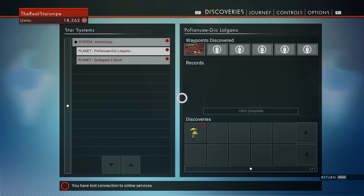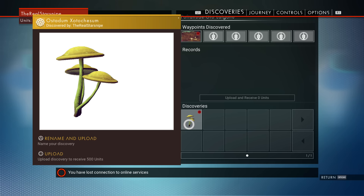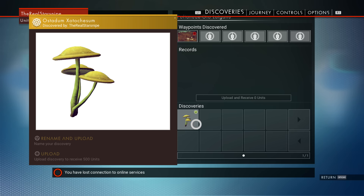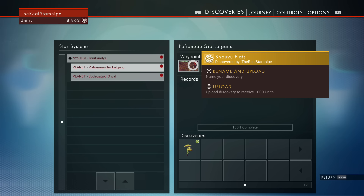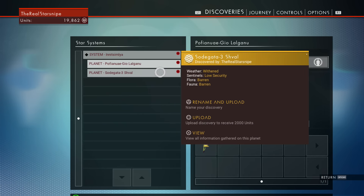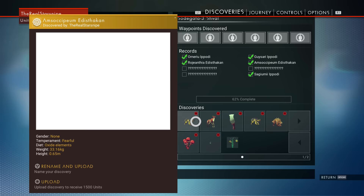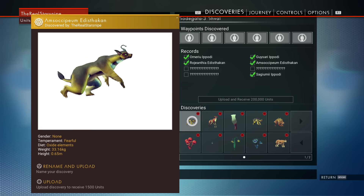Hello guys and welcome back to No Man's Sky episode 4. Today we return. I think we've discovered literally the only thing that exists on this planet. Oh, we can upload a discovery to receive units? I had no clue that was a thing and I am a very very happy man. You can upload your discoveries and from your discoveries you gain units. That is awesome. And you can rename and upload?